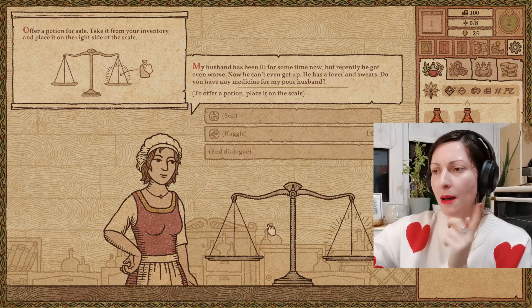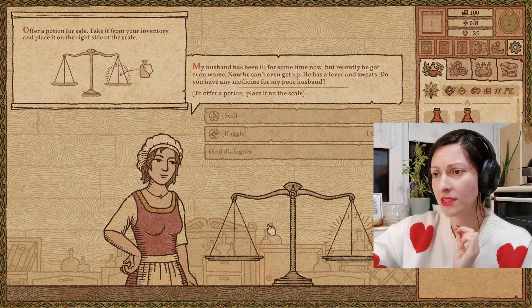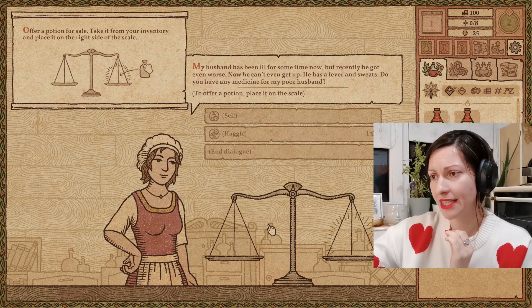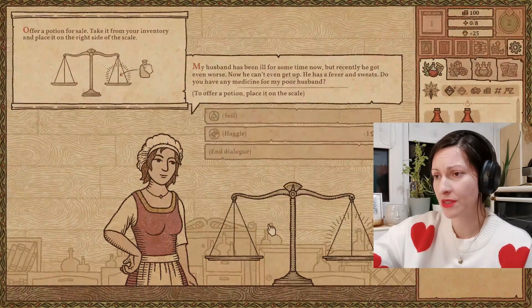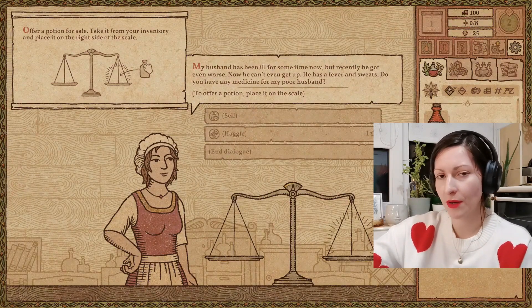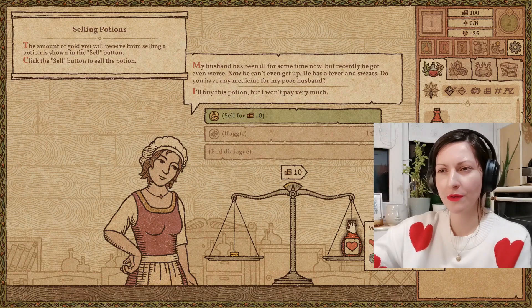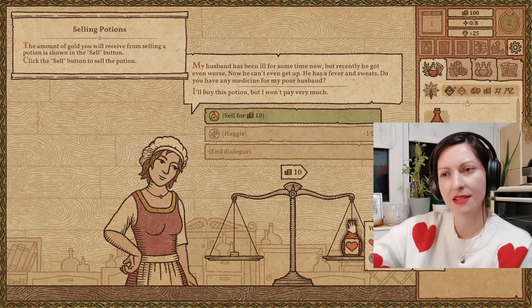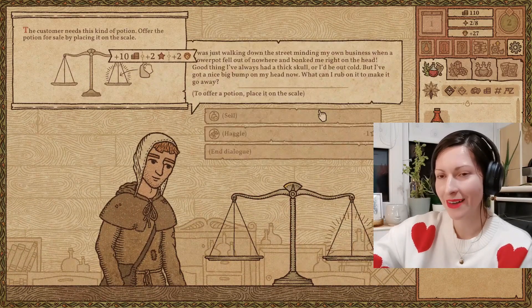This woman says: my husband has been ill for some time now, but recently he got even worse — now he can't even get up. He has a fever and sweats. Do you have any medicine for my poor husband? We have the healing medicine. The amount of gold you will receive from selling a potion is shown in the sell button. Click the sell button to sell. That's not the end of the story though — we can also haggle.